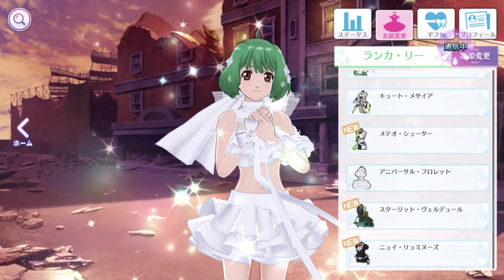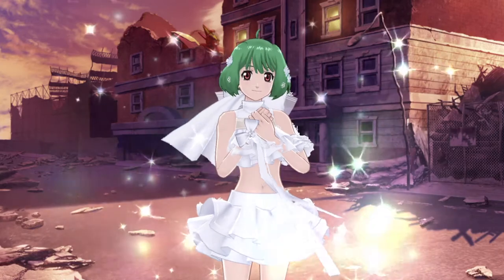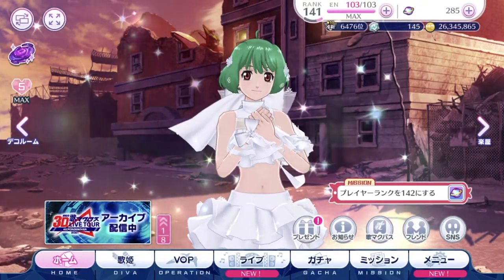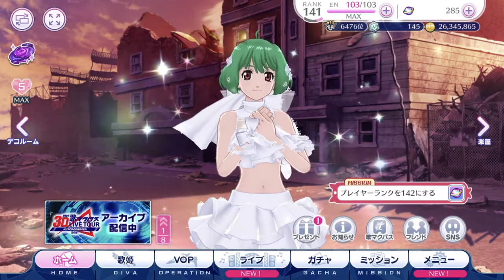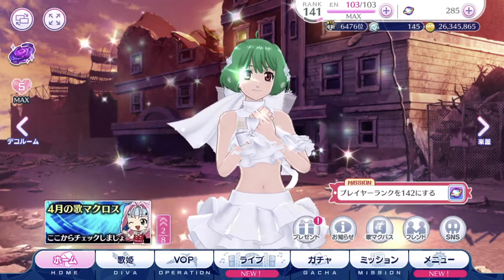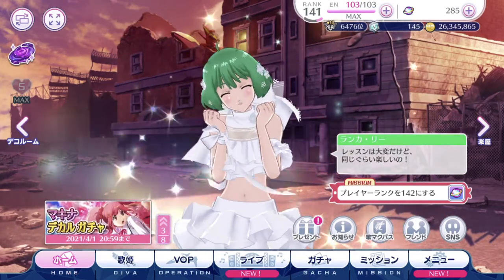Let's get out of this page and go back to the home menu. What's the left arrow button? Basically it brings you to your decor room. In the past we used to have a decor room button on the top left-hand corner — that button is no longer there. It's now become an arrow button. I'll press the decor room button to show you.